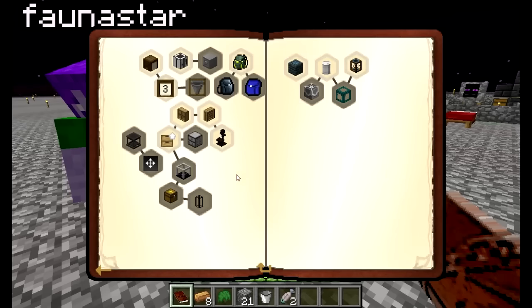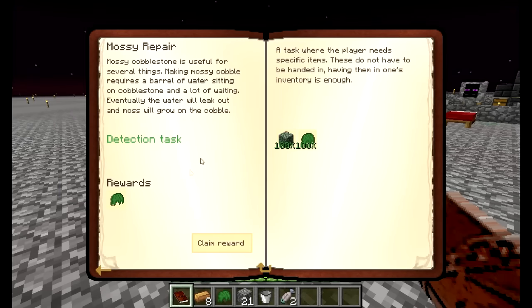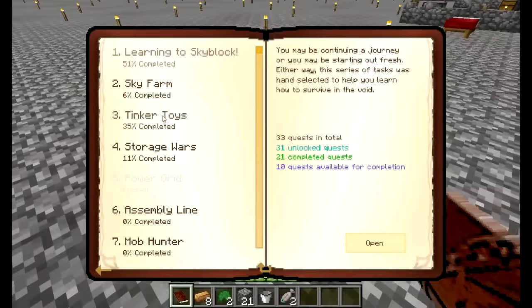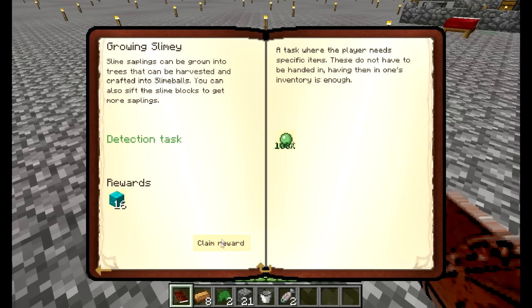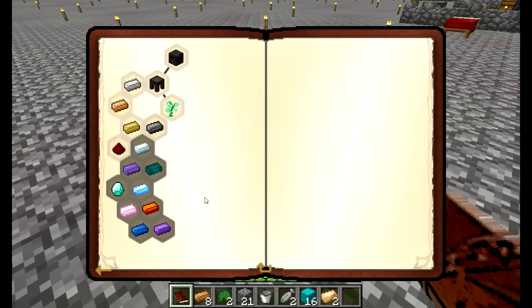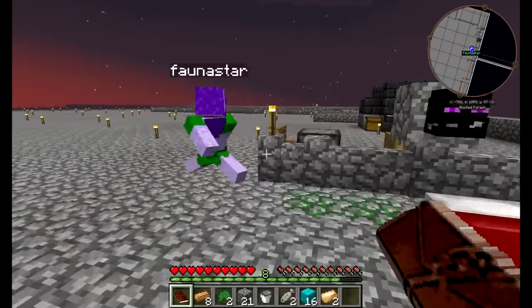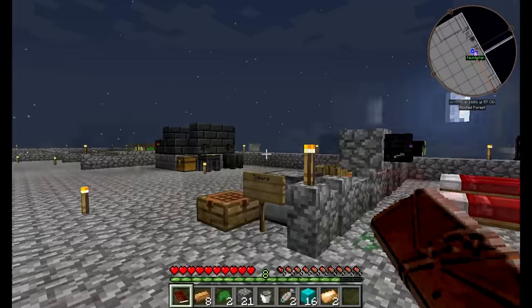We had some mossy over on the other side that we harvested before I lost the awesome pic. I made a little barrel cover — isn't it cute? So with this ball of moss we can turn in mossy or pear. And I believe there are two Tinker's quests we can finish: growing slimy and bronze, because I made some bronze. I'll just put the extra crafting table in the storage area.